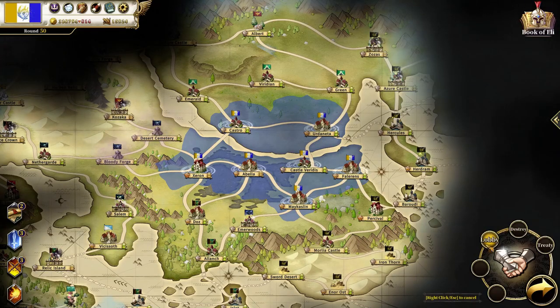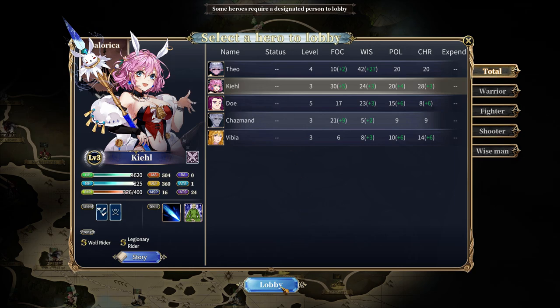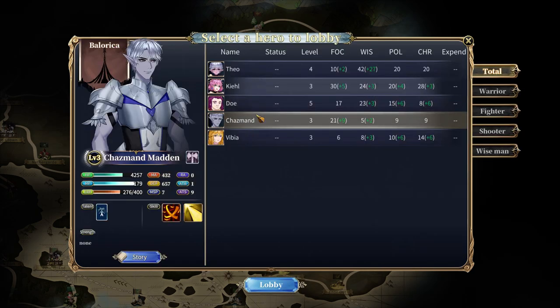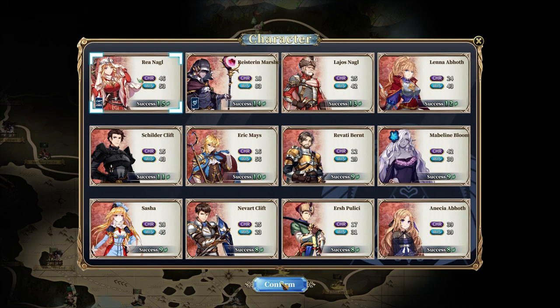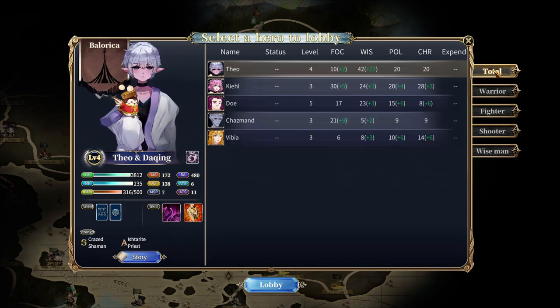Another way to gain heroes is through lobbying, which is basically convincing heroes of other factions to join yours. My only issue with this is that there's no loyalty stat, so officers can easily be persuaded to join others and vice versa. Officers that you would think would be loyal to you can actually be converted and fight for the enemy. I wish there was something to determine what makes an officer easier to convert than others, outside of their level.